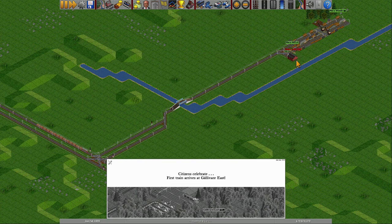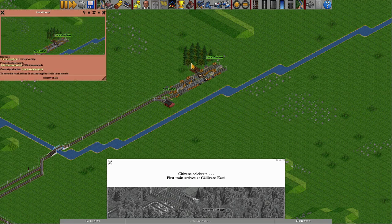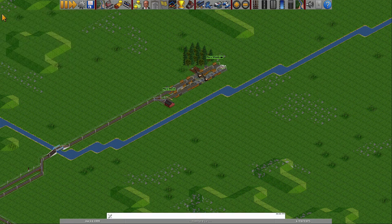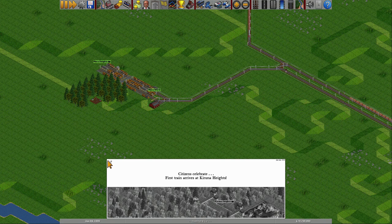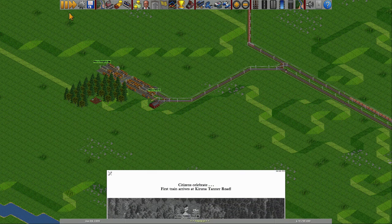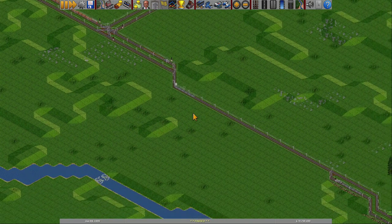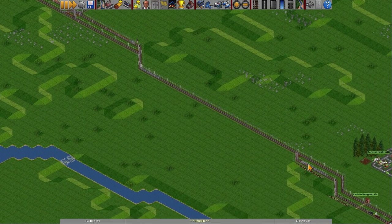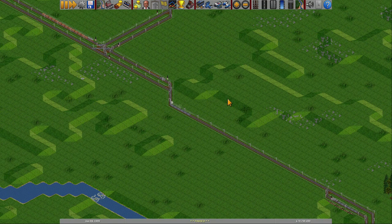Look at that — replaced! That means we can step up the production a little bit because the production is falling behind. This one is only down to 76%, it's not so bad, but this one has already fallen to 66%, which isn't great. So that's sorted, and it got a little bit complicated. These will also be replaced.